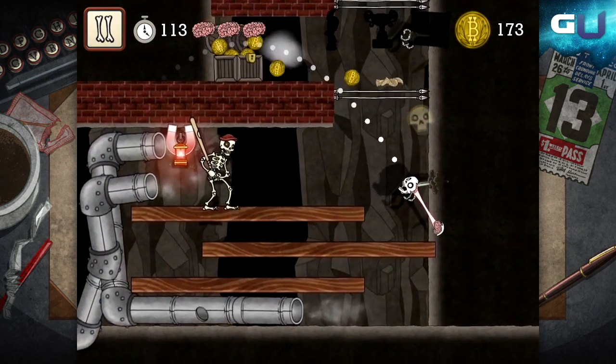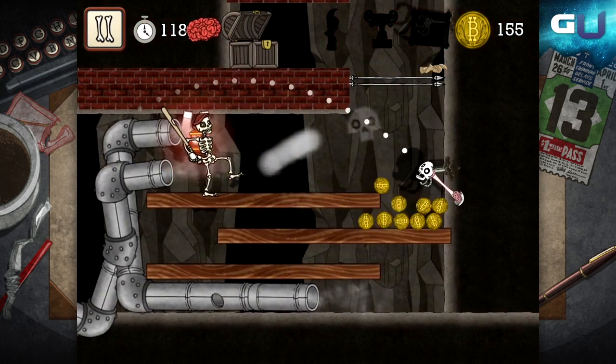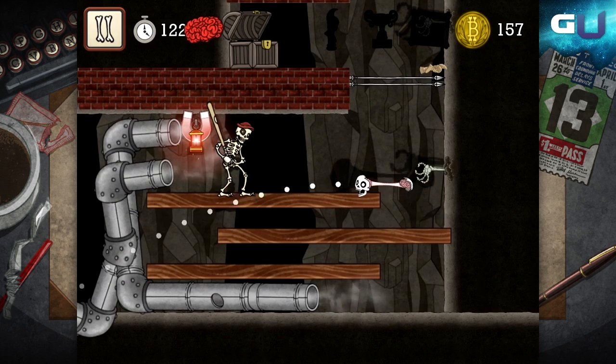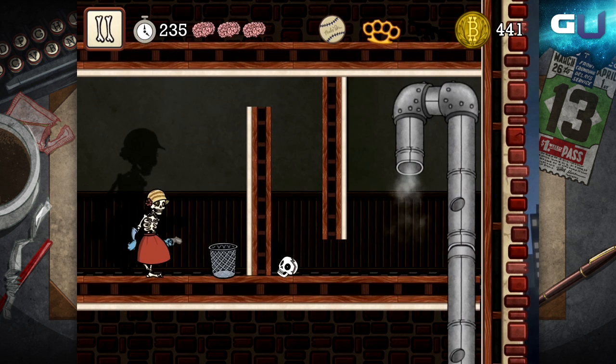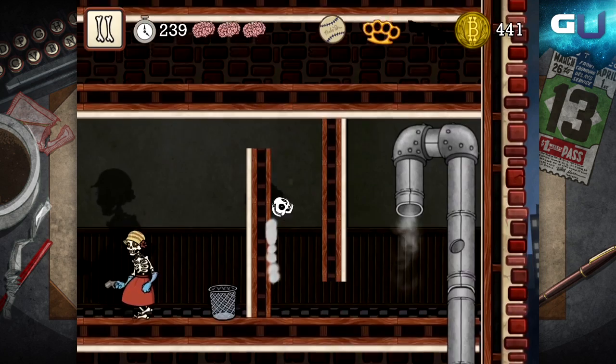However, for a bunch of skeletons, these guys sure have great reflexes. If they see you coming they will get you first, unless you are either skilled with slow-mo, being very stealthy, or using your brain power to be a little cleverer than they are. For example, you can use stuff lying around such as receptacles like chests and buckets to sneak up on some of them. This is very handy for gun-wielding enemies.